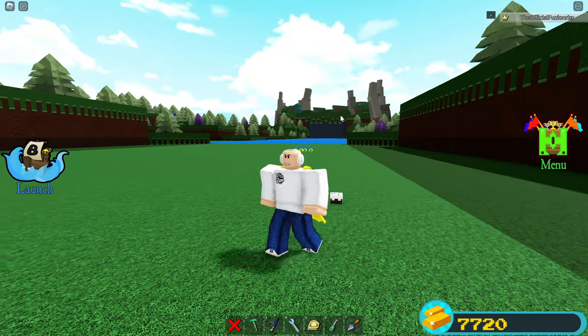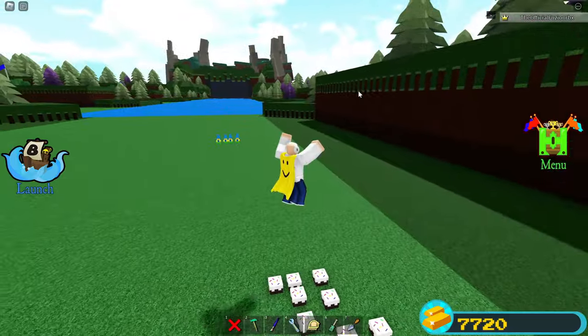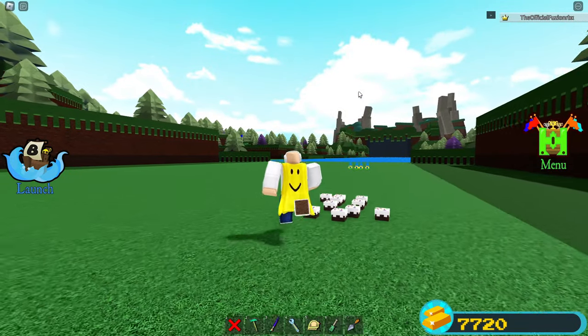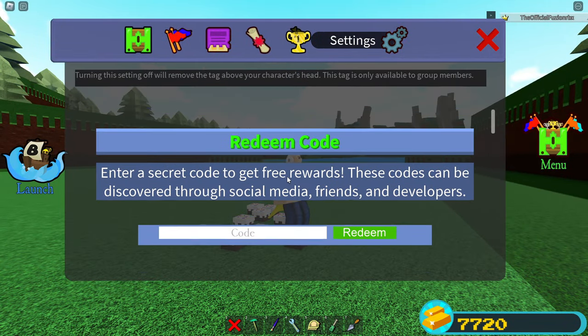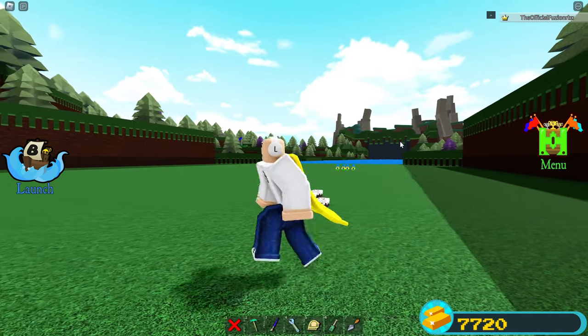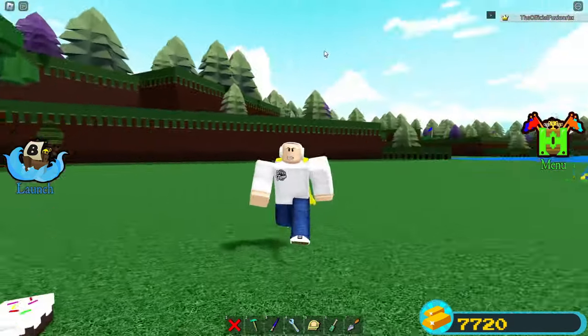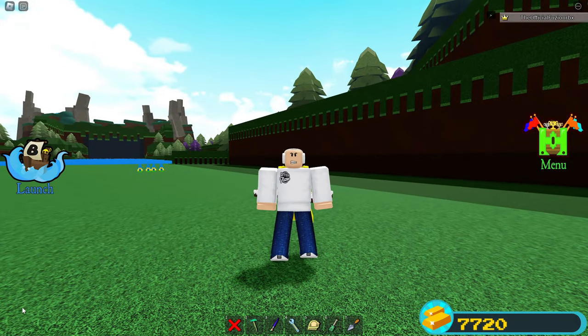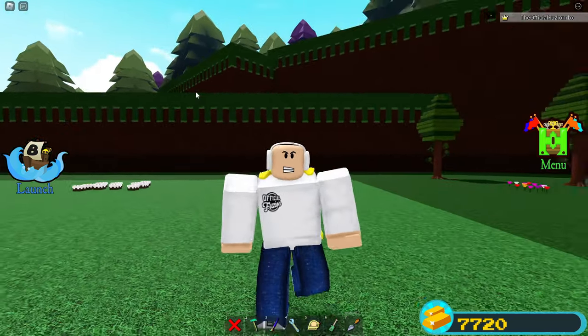Cake blocks are one of the most popular items in the game - super reliable and a block I use pretty much every single time I play. A lot of you guys comment asking how to actually get cakes. There's pretty much only one way now since the old codes have expired: join Build a Boat for Treasure on your Roblox account birthday. To see when your account was created, go to your profile, scroll down to statistics, and your join date is right there.